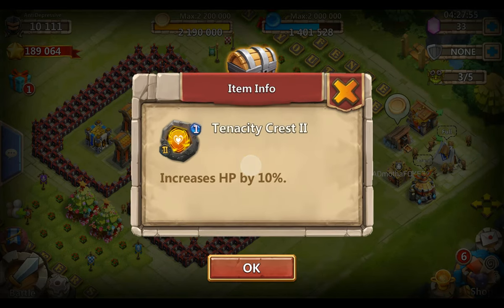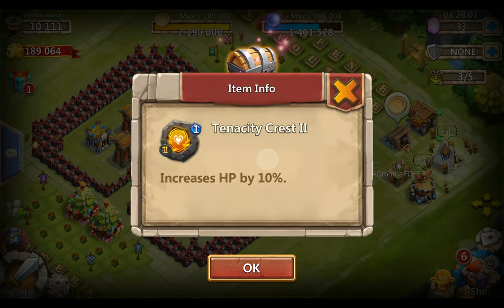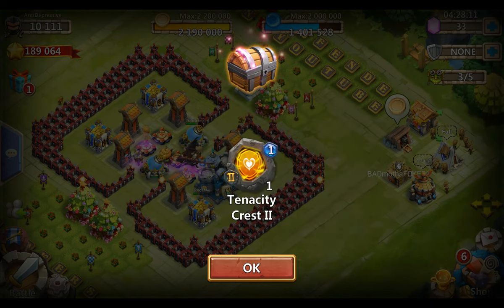Now that's a bit better - tenacity. With Oryxbane the new hero, it has 26% more health than Mortica. If you have 5 tenacity on him that's just insane.